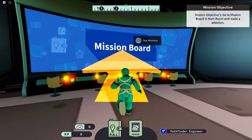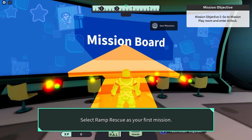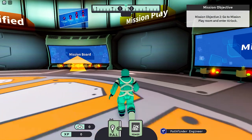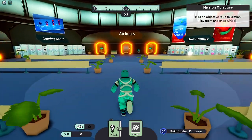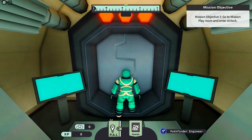To start, let's head over to the mission board right here. Click to interact. Got the first badge. Then let's head over here to the mission play entrance, then head straight to the playroom where the airlocks are. Got the second badge.